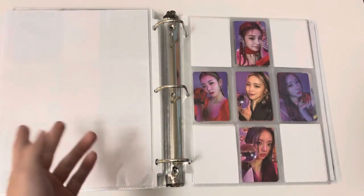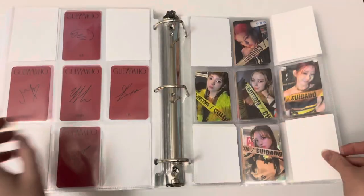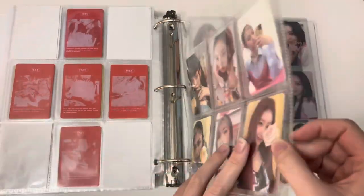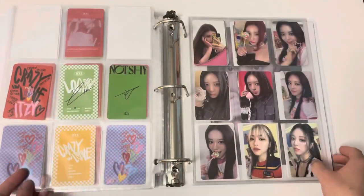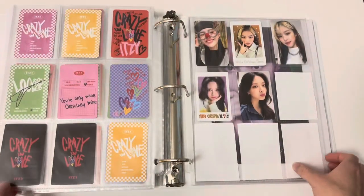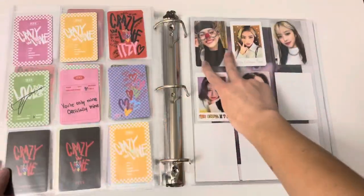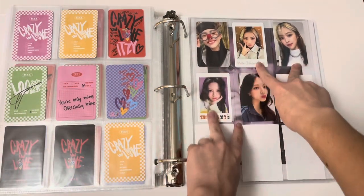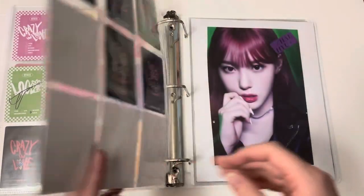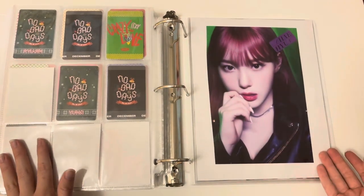Next we go into ITZY. My original plan was OT5 and I just didn't do that, but I did manage to complete Guess Who so here are those four pages. After that it's miscellaneous cards - I have three cards on the way. Ryujin, Yuna, and Chaeyoung are my biases. There are two POBs of unknown origin, a Withdrama for Crazy in Love, and the December No Bad Days.